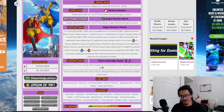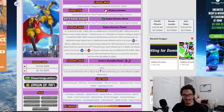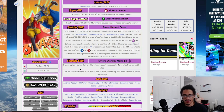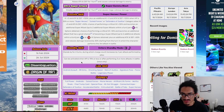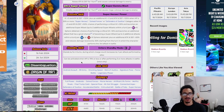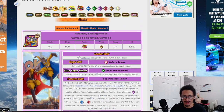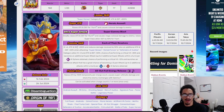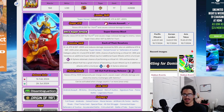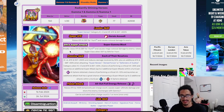Their standby mode has them standing by for four turns. The charge count increases by one per attack performed by allies, so it's easy to get off. It can be activated when HP is 70% or less after performing three or more attacks in battle, meaning you can enter and come back on turn three. Their 12-key becomes Heroic Assault.